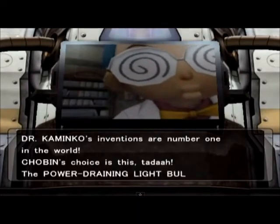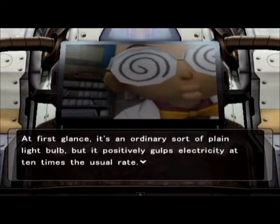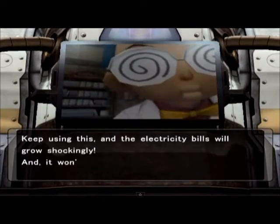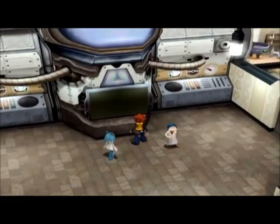Let's see what the VCR has got to show — what kind of inventions do we have here? We have the power draining light bulb: it looks like an ordinary light bulb but it positively gulps electricity at ten times the usual rate. Using this, electricity bills will grow shockingly and it won't be easy to find out why. Choban thinks this is dazzling.